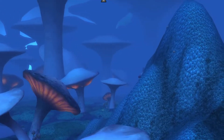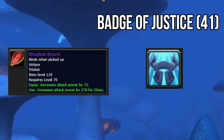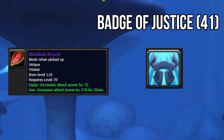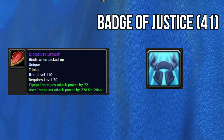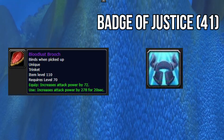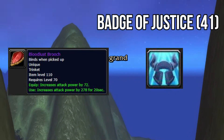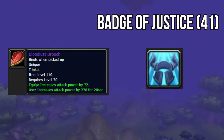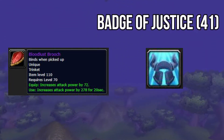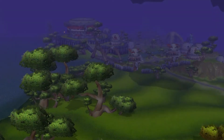The trinket slot: the Bloodlust Brooch is a Badges of Justice item — 41 Badges of Justice. It's a really, really good and solid trinket. It increases your attack power by 72 and increases attack power by 278 for 20 seconds. Do your heroics and get your Badges of Justice. This should be the first thing you spend your badges on. It will be your best in slot for a while as well as through early progression content.